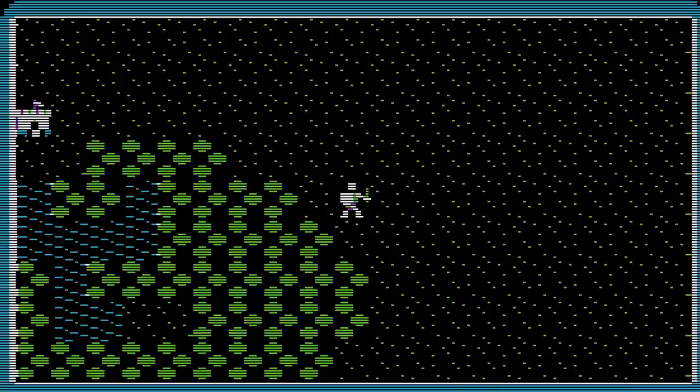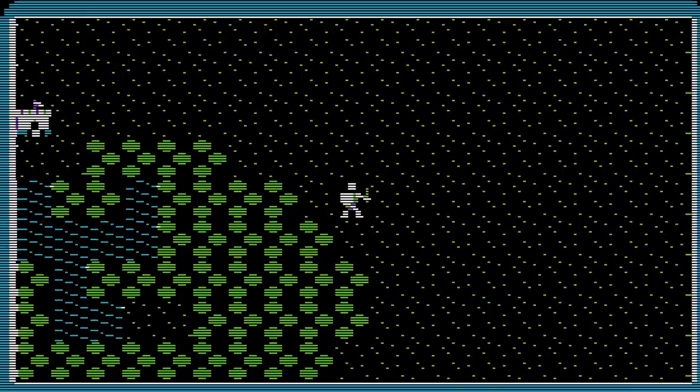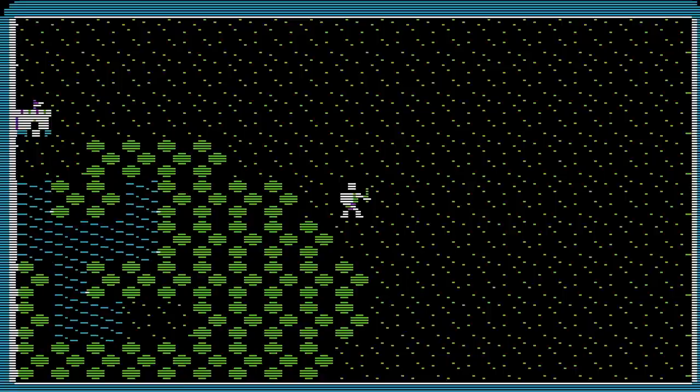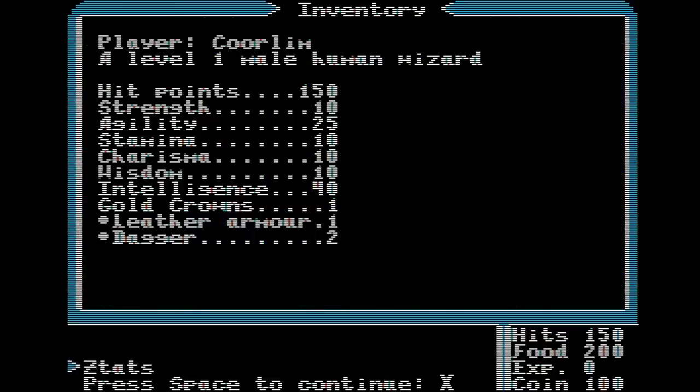We're a guy in a field. Take a close look at the screen — this is a tile-based overworld, the first RPG to sport one, an innovation that more than anything else impacts the course of RPG history, particularly in Japan, where it becomes one of the foundational elements of the JRPG genre. Our only clue as to where to go is that castle to the west. But first, let's take a look at our stats. We have 150 hits, 200 food, 0 experience, and 100 coin, and none of those work the way you'd assume from modern games.